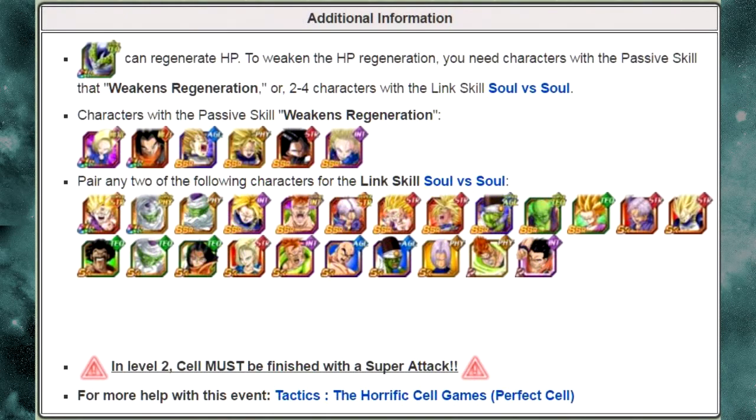Cell has a Regeneration link. He regenerates for about 325,000 to 375,000 HP when you go up against the Tech version. Once you go up against the Strength version, he goes up to about 425,000 HP regeneration. You need to make sure you either have a character with the passive skill that weakens regeneration — I have a video on that which I'll link at the end. This specific video covers the link skill Soul vs. Soul, which also negates it. It doesn't fully negate it, but he only does like 10,000 HP instead of the 300,000 he was doing before.